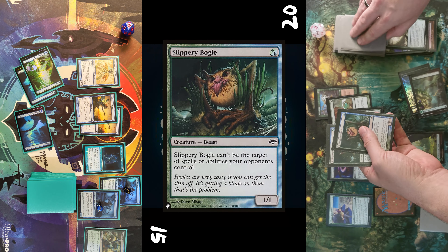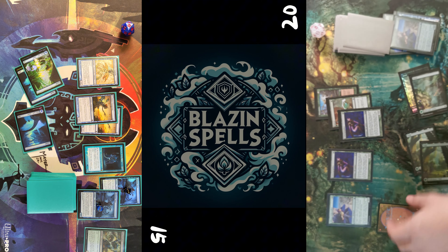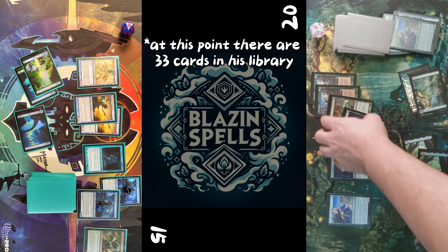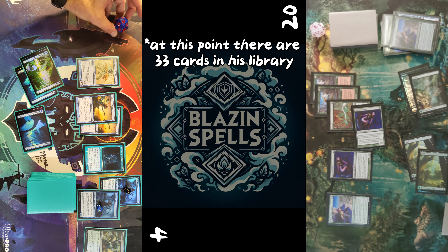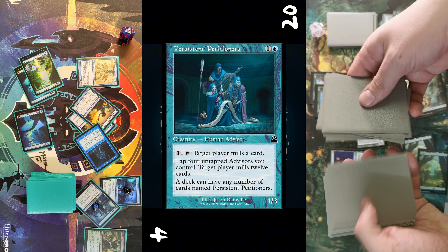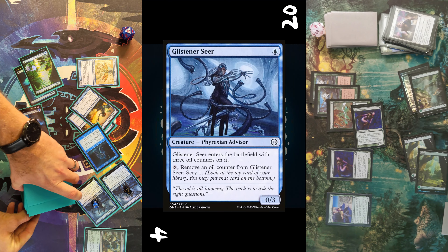Opponent draws a card and casts Malevolent Rumble. Again he reveals the top four cards. He generates a spawn token, selects one permanent and puts the rest into the graveyard this time. He casts Ancestral Mask on the scout. At this point there are 33 cards in his library, so I just decide to take the damage — pretty sure I can mill him on the next turn. End of turn he mills 12 cards.